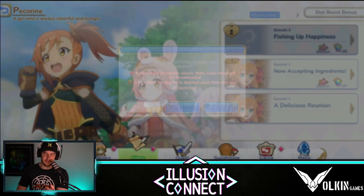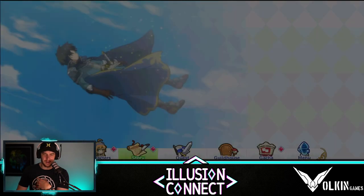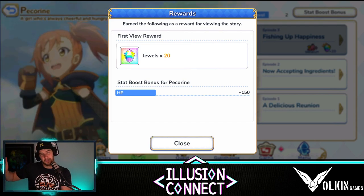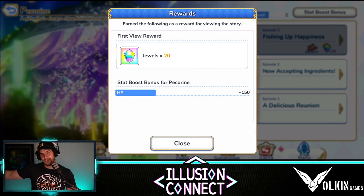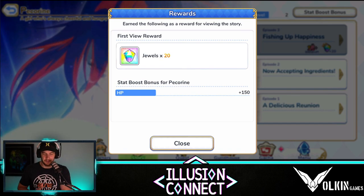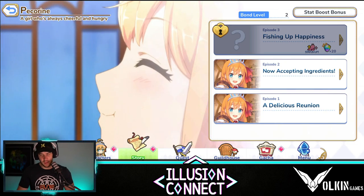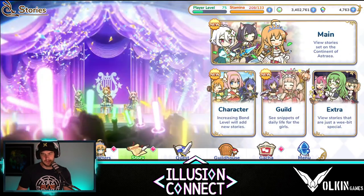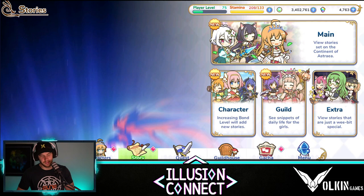The next episode says 'stats up,' so you can go ahead and watch it — and it's going to give you HP plus 150. So as you raise that bond level, make sure you go in here with the main units that you're using. I'll go back eventually for all the other units I'm not using just to claim the diamonds, but for any unit you are using, make sure you come in here and watch that story because it is going to give you a stat increase. For the rest of the stories, they give you jewels as well — even if you're not interested in the story, you can watch it and collect those jewels.